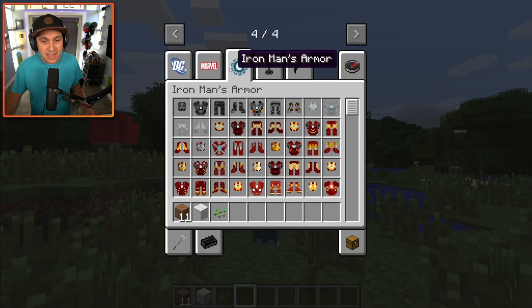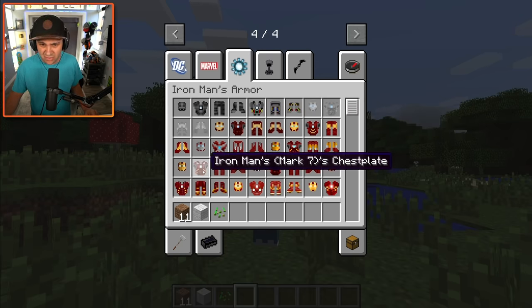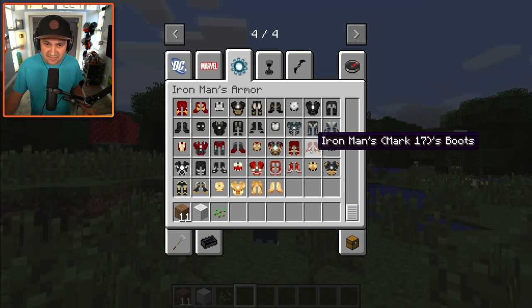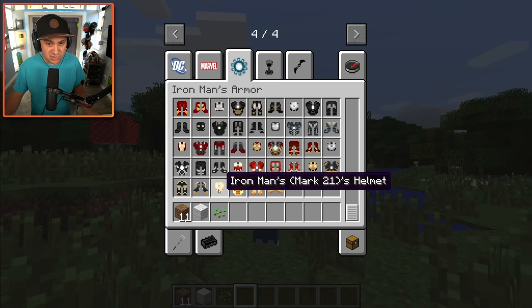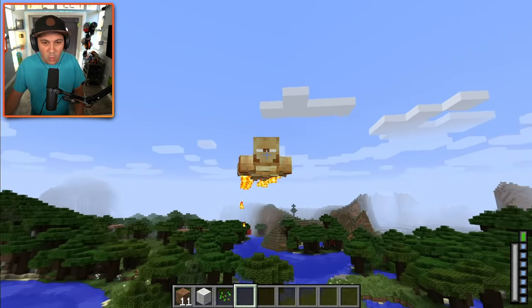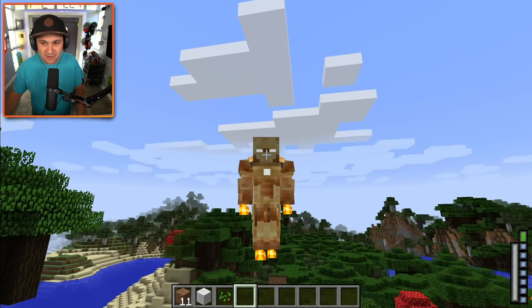Iron Man has an entire section just dedicated to all of his armor and all the different mark versions. How high up does this go? Mark 21 — 21 different versions of the Iron Man suit, are you serious? I feel like Mark 17 looks the most like from the movies, but Mark 21 looks like it's made out of the sun. Let's do that. That is so stinking cool — he's got fire coming out of his limbs, because that's how Iron Man flies.